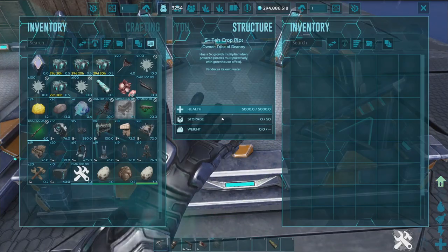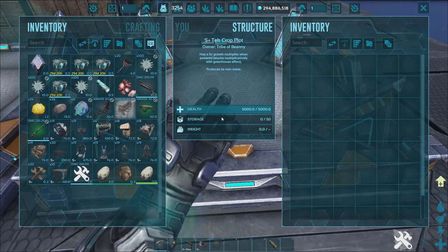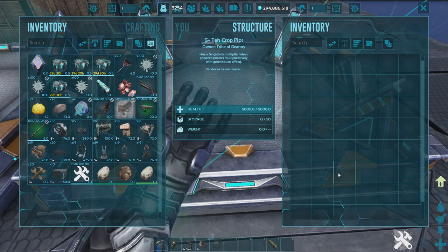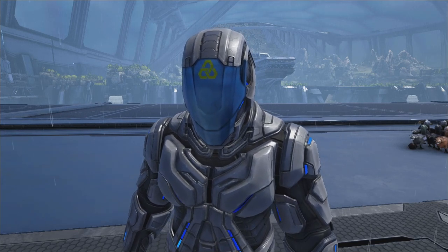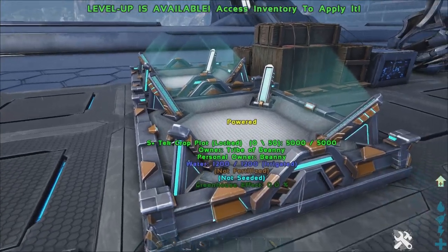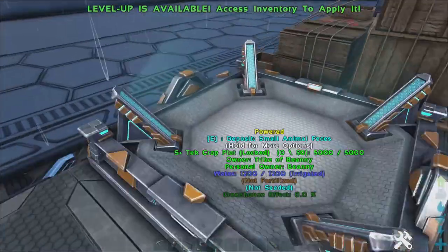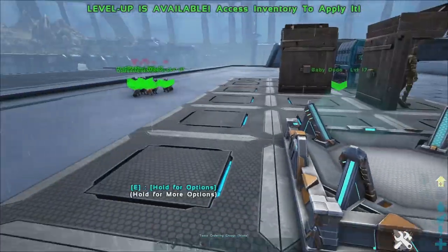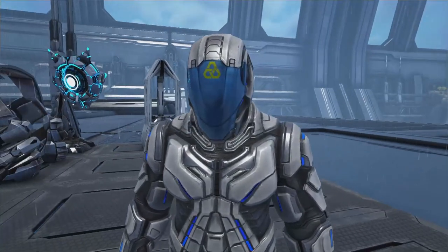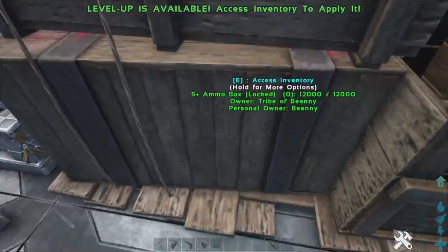Next up is the tech crop plot. In the settings you can make crops grow faster and change slot counts. The main feature of the tech crop plot is that it snaps to foundations and does not require irrigation — so these are completely non-irrigation. As long as they're powered, that's all they need.